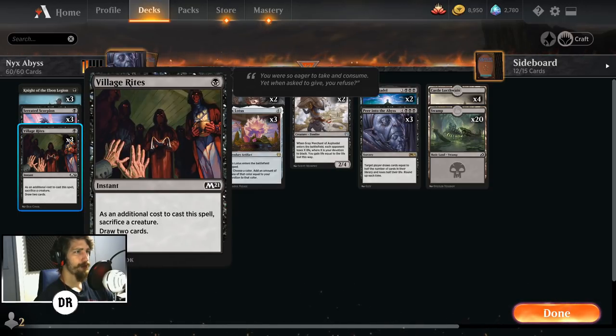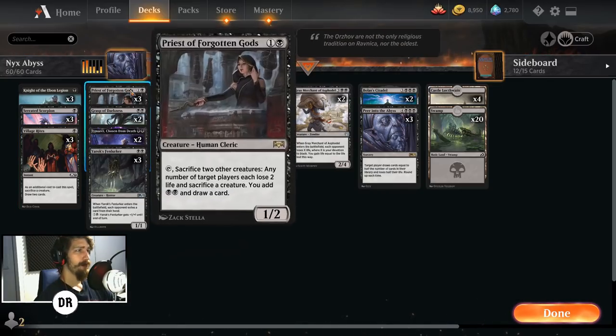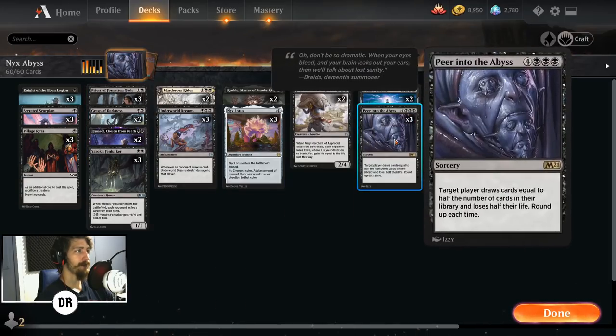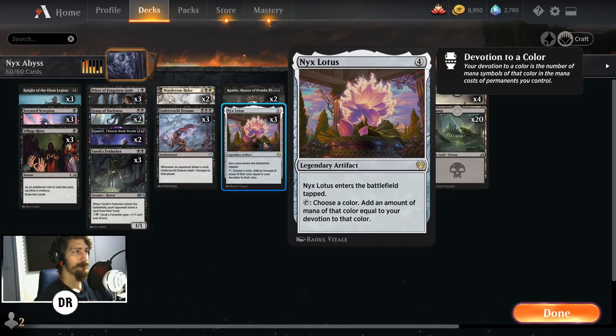Phyrexian — sacrifice a creature and draw two cards, helping you get closer to your combo. Priests of Forgotten Gods: draw cards, make the opponent lose two life, add mana. Sometimes it's really good to get to your Peer into the Abyss if you didn't happen to hit the Nyx Lotus.